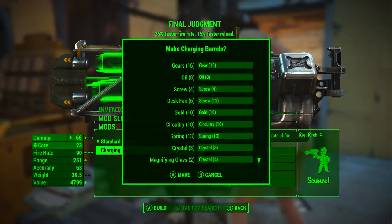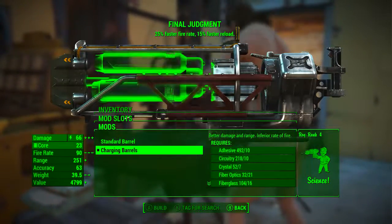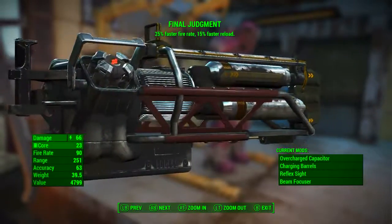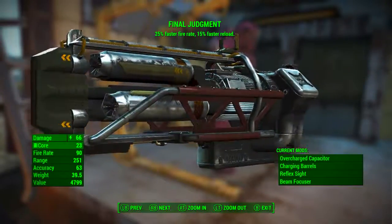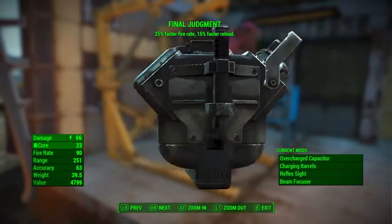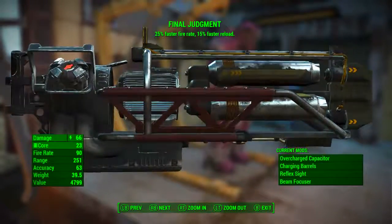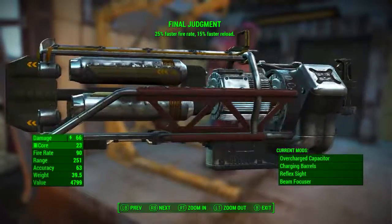Now applying the charging barrels to Final Judgement — the charging barrels give better damage and range but an inferior rate of fire. With the charging barrels, Final Judgement has a base energy damage of 66, still uses fusion cores as ammunition, fire rate drops from 340 to 90, range increases from 227 to 251, accuracy remains 63, weight increases from 29.2 to 39.5, and value increases slightly from 4,442 to 4,799. Its legendary effect remains: 25% faster fire rate and 15% faster reload.